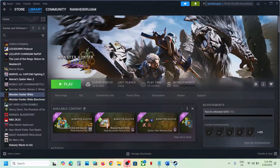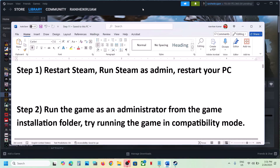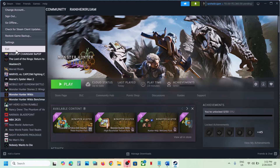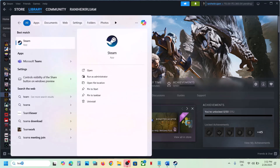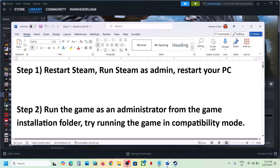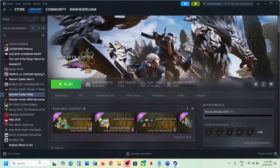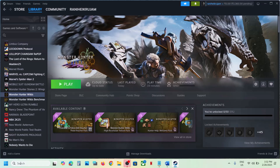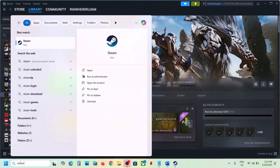The first step is to restart Steam. This has worked for many players so it might work for you. Simply go to Steam, click on Exit, and once Steam is closed you can open Steam once again and then check. If that does not work, you can run Steam as an administrator.